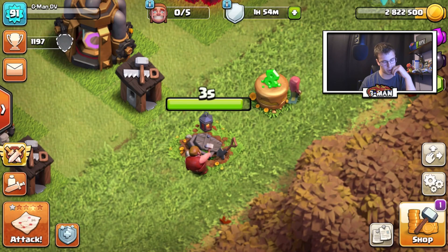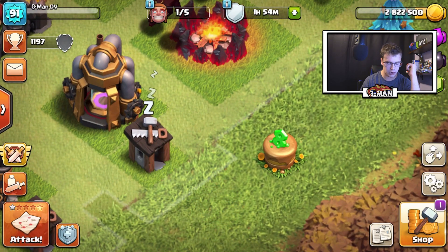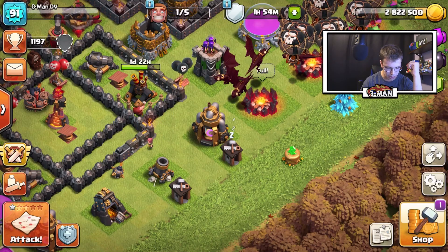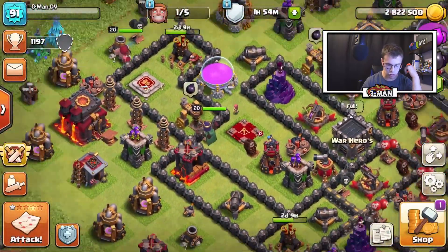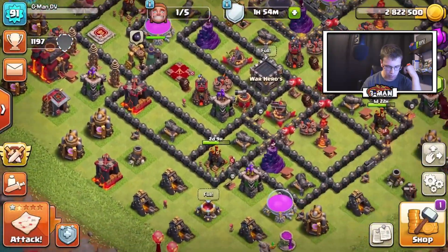Okay, last five seconds — let's see what we get. So if you remove it for 25,000 elixir, you get 75,000 elixir back. That's pretty cool. I was wondering what you were going to get from that, so now you know what you get if you remove that kind of decoration. I'll hopefully get another one later this week so I can place it in my base.